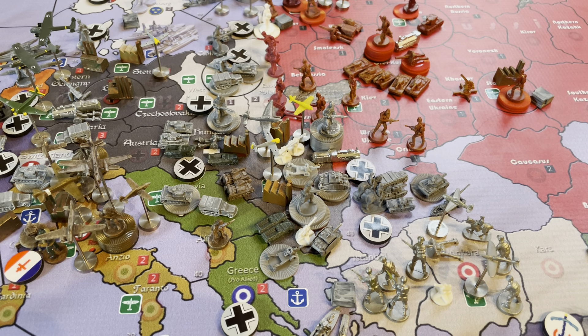The Russians did roll better for their economy last turn — they rolled a 16. The Americans also rolled a 16 and are at 57. So the Americans, if they rolled a 23, could be in the war next turn.